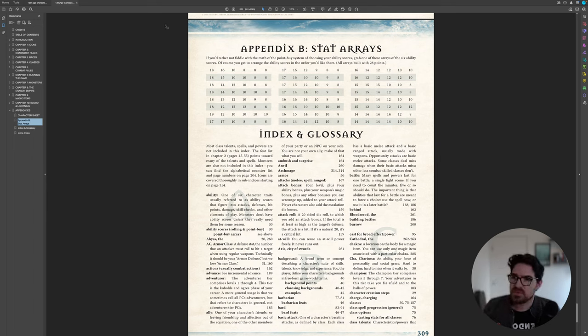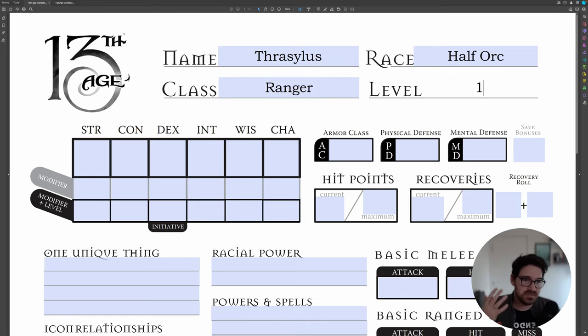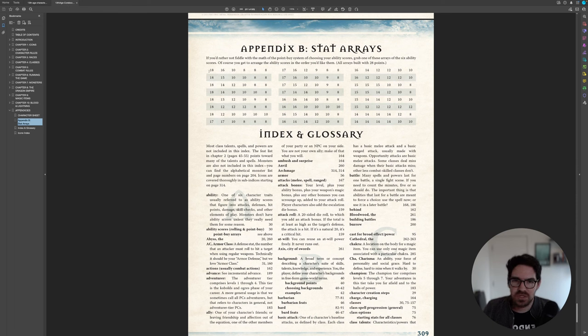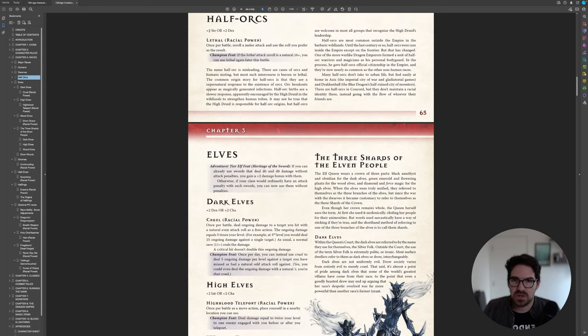Let's go over to our character sheet. My name is going to be Thrasilus. Race is half-orc, class is ranger, level one. Level is incredibly important in 13th Age — you add your level to a lot of the rules and get much more powerful every level. I'm going to use a stat array from the appendix. All of these arrays are 28 points so they comply with the point-buy system. When I run this game I don't let my players roll — I have them use point-buy or one of these arrays. Let's go to chapter three, Races, for the half-orc.